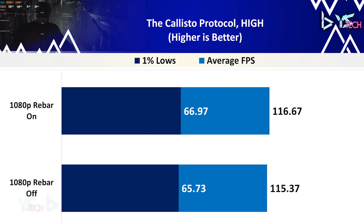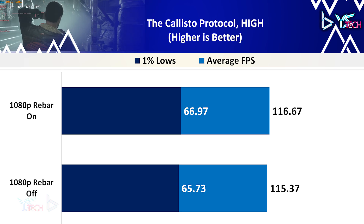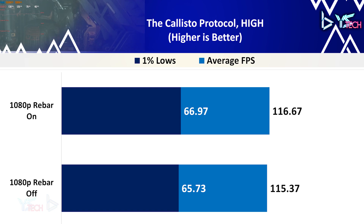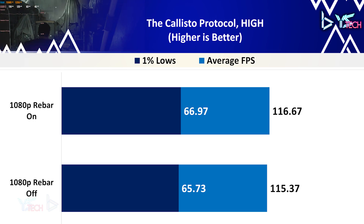The Callisto Protocol on high settings honestly didn't have much of an impact when ReBAR was on, with both average FPS and 1% lows only having a 1.13% and 1.88% increase respectively. Not the best for this title unfortunately.